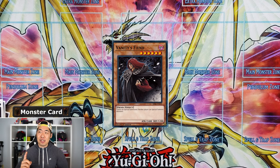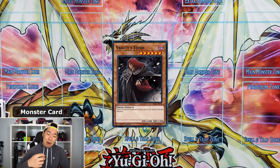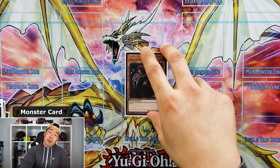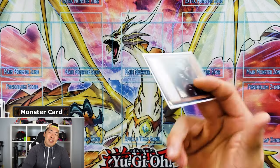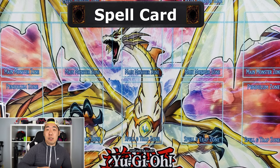Next we're running Vanity's Fiend. If my opening hand is really good and I can special summon at least once on top of my normal summon — get Fiendess on board as the normal summon and special summon Guru — I'll tribute one for Vanity's Fiend as an extra floodgate. Especially going first, not a lot of decks can run over it. Now for spell cards.